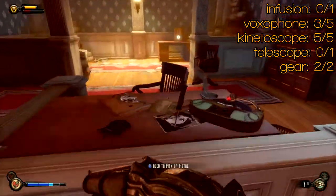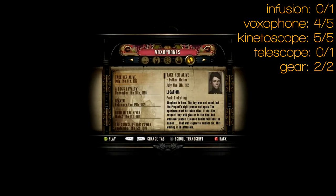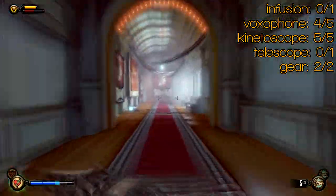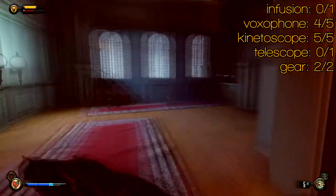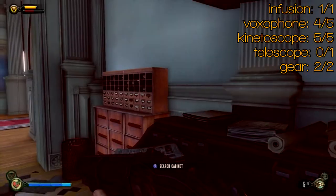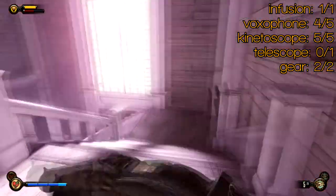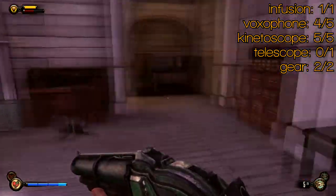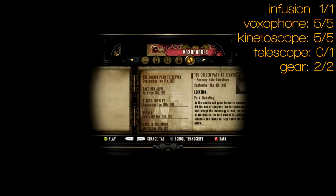Deal with the dudes in there and then head up those stairs to the right and you'll find voxophone number four. Once you've got that, head down here and take a left. Then go left again into this room where the Ticketmaster was — you may have seen an infusion behind him when you were talking to him, so grab that. Then push on through here and take a left through these doors and head down these stairs. Around the corner you'll find voxophone number five.